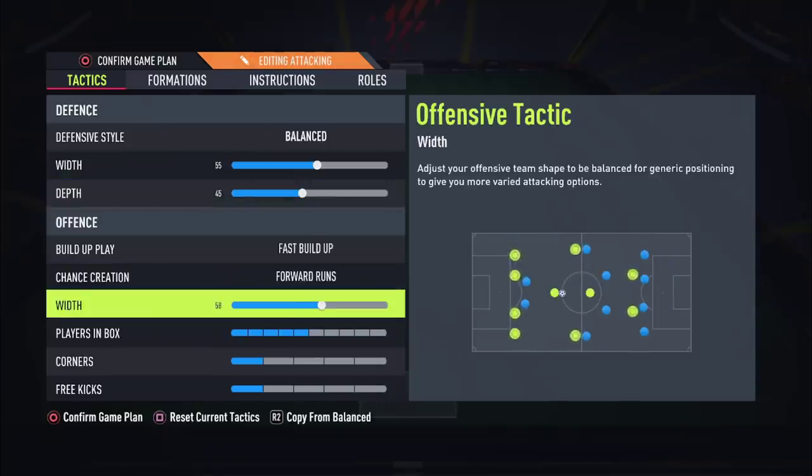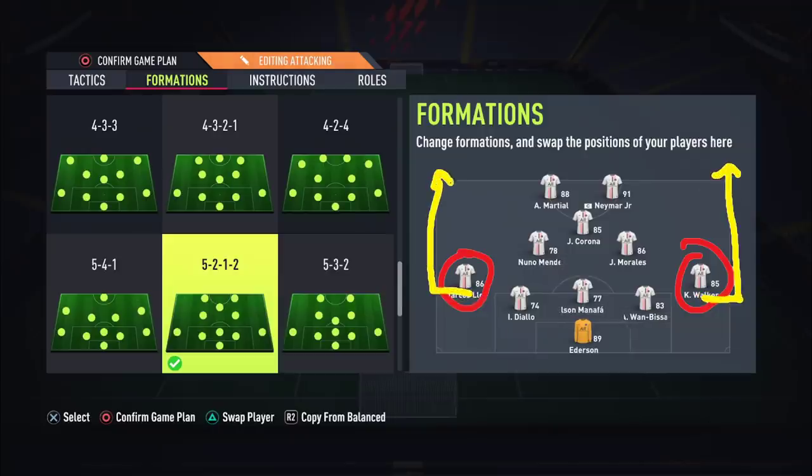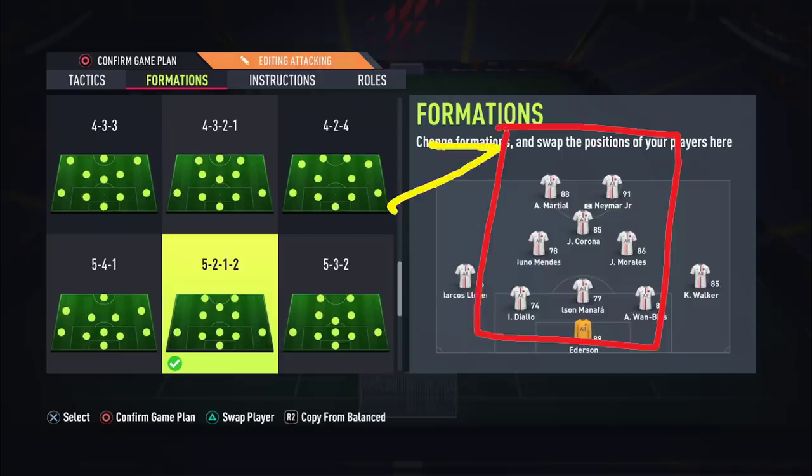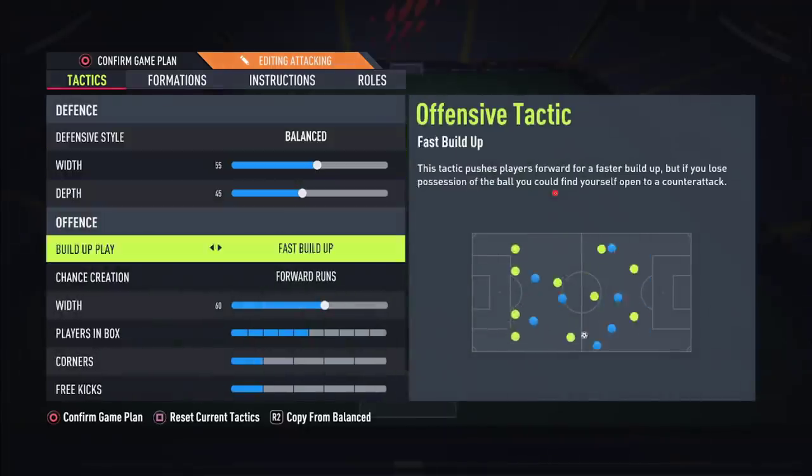For width I'd say 60 is completely fine. We are going to be using Hug the Sidelines, which only affects the left back and right back. As soon as the game starts you want to activate Hug the Sidelines so these players are as wide as possible — they're going to be the outlet players you can always pass to. You also have a CAM and two strikers, so you're ready for the counter-attack.